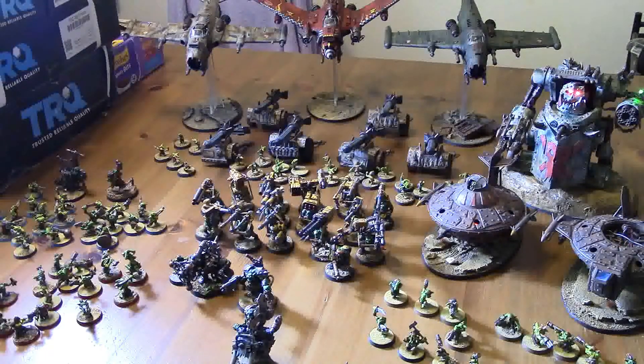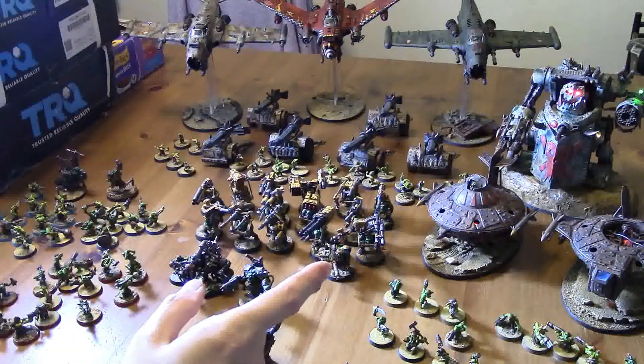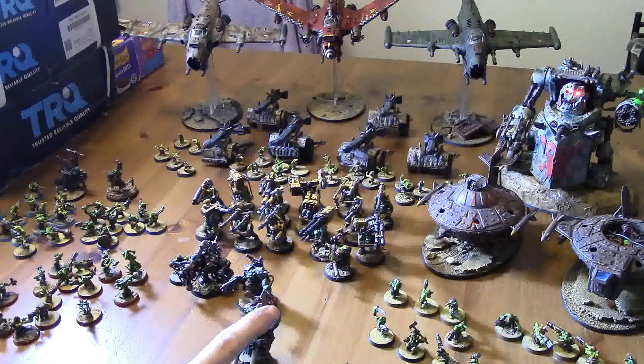The problem with this list is that it uses up all my command points before the game starts. I'm literally using eight command points before the game starts: one for the Dread Waaagh, one for Corkscrew, one for Sparkly Bits, one for the Killa Klaw, one for the Squig Hide Tires, and one for the Biggest Boss. I could probably ditch the Squig Hide Tires to save a command point, but that only leaves me with six.